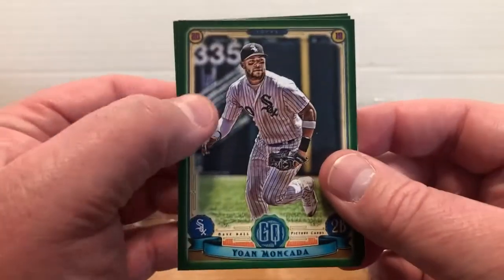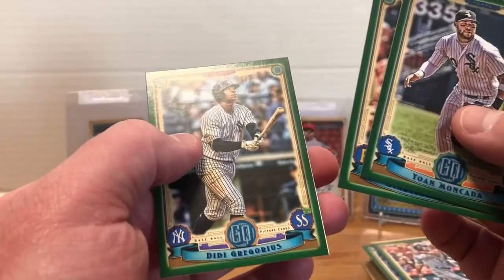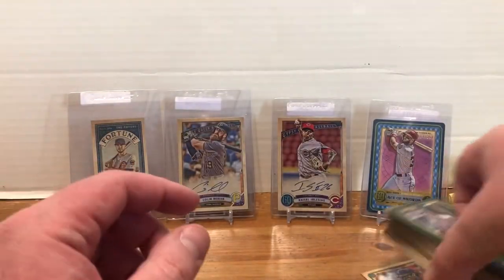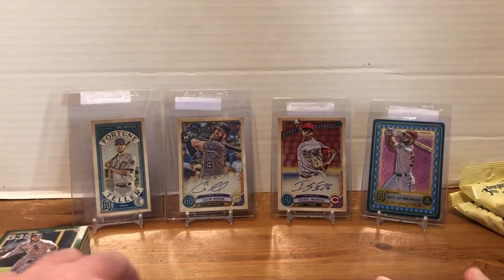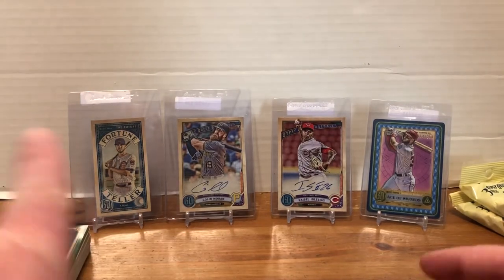Last for Nate's Breaks and Unboxings: Yan Gomes, Starling Marte, and Didi Gregorius. Not a whole lot — you've got lots of room to do better. So we'll set these off to the side of the screen, and now I'm going to make room for Steel Family Cards and readjust the camera.